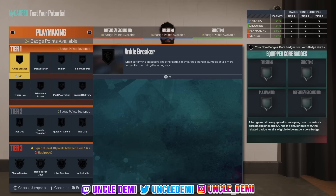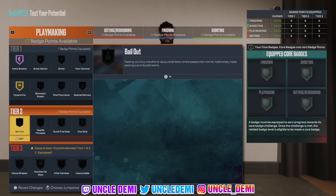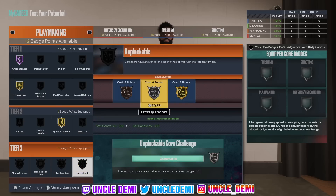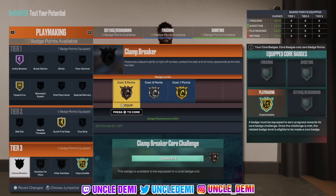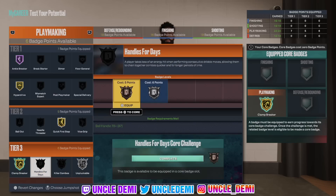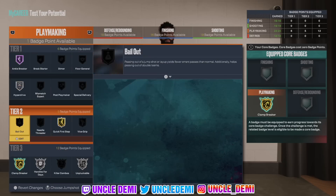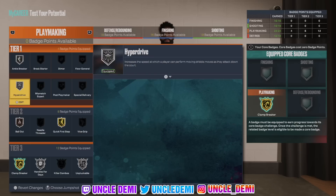On playmaking, there's a lot to try to get. Don't worry about Mismatch Expert because you're tall so it's obviously covered. I would definitely go Ankle Breaker, Hyperdrive, and Quick First Step — gotta get that. For handles, I'd go Handles for Days. Unpluckable at seven points and Clamp Breaker at seven — let's go Clamp Breaker. Then Unpluckable on silver and Killer Combos. Actually let's go Handles for Days. Killer Combos would be good too. Let's get Hyperdrive and Bronze Bell Out, then get the rest — silver Ankle Breaker.